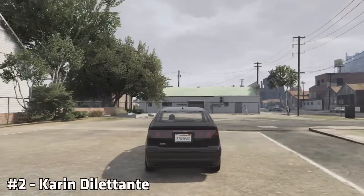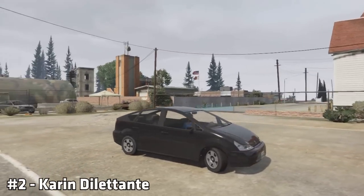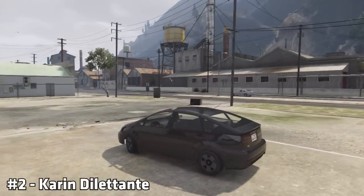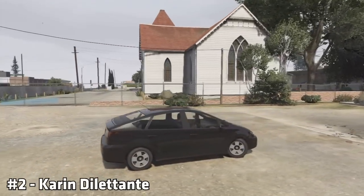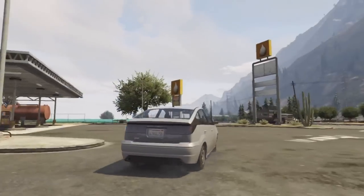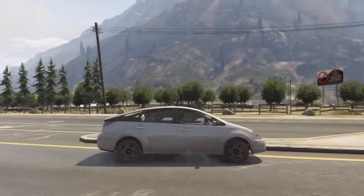I'm confident that the next car needs no introduction. Now apologies if I do pronounce the name of this car wrong — the car itself is known as the Dilettante. Even if I have said that wrong, who cares because this car is awful. This car of course is based off the Toyota Prius, and that information alone is enough to know that you should avoid this car completely. It doesn't matter what angle you look at this car from, because this car will not be winning any awards for its styling. This car is also front-wheel drive, which makes its performance extremely low.